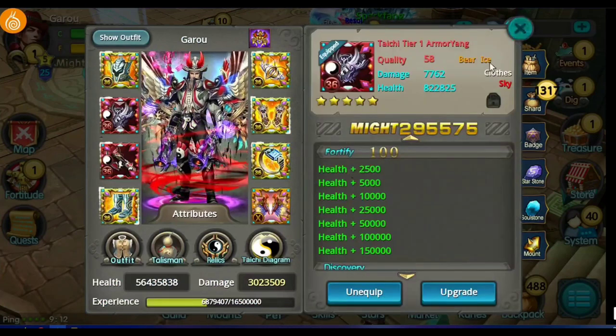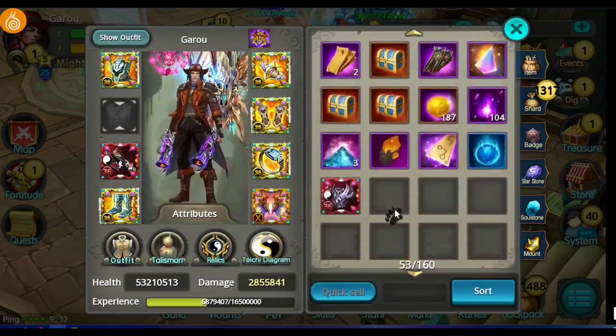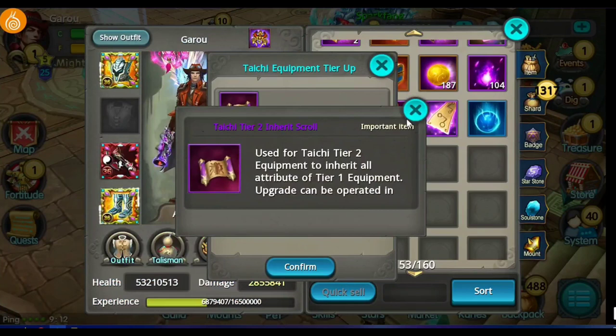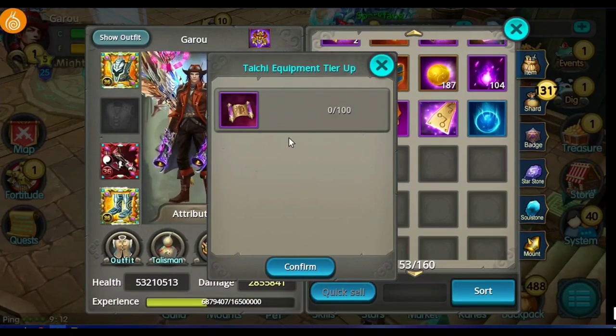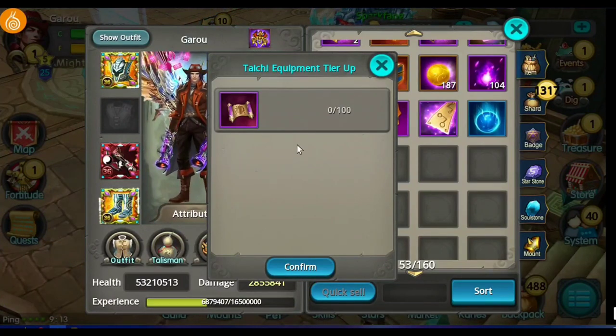Snail, where are these tickets? You made the update but forgot to add in these tickets. I don't know if you guys forgot or if you're delaying it, but you have to put these in the events. I don't get how you make an update and don't provide a way to get the gear.